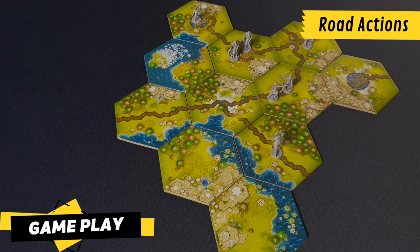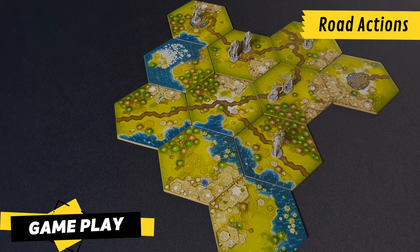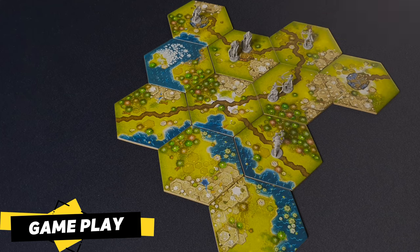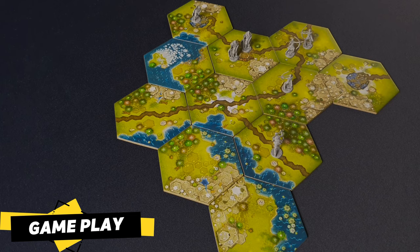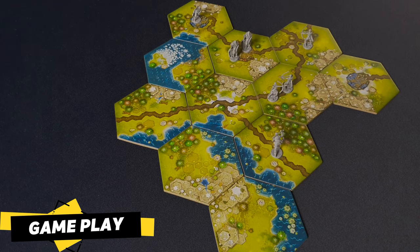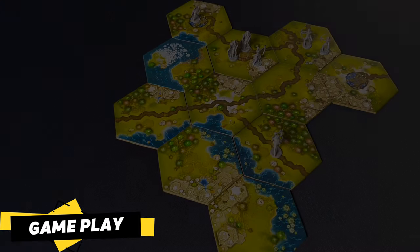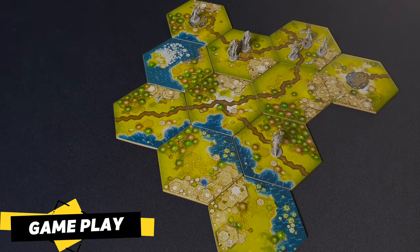For road actions, players will count road sides to know how many actions they can perform. Roads allow players to take any number of their own warbands from the same tile having a road and move them to an adjacent tile along the road. If the destination tile does not have any enemy warbands, they may continue moving to successive tiles until they decide to stop or reach a tile with enemy miniatures. Once a group of warbands begins moving, they must all move together and end their movement on the same tile — a player cannot choose to continue moving only some of them. Similarly, warbands encountered along the way can't join the ones that are moving.